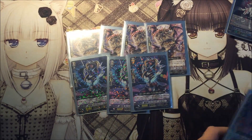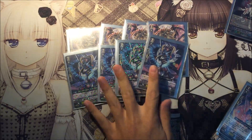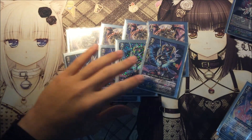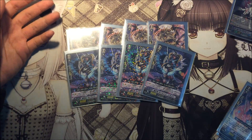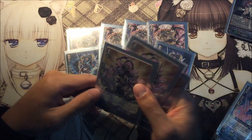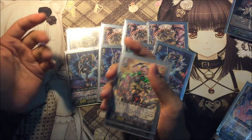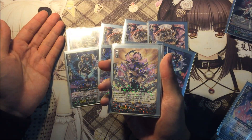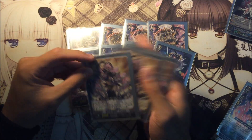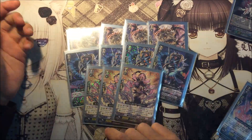4 Rising Dragon. Rising Dragon is just a 12k beater, just in case you can't run over crossrides in this format, because crossrides are getting quite popular right now. They try to revive old decks with either crossride or legion support.